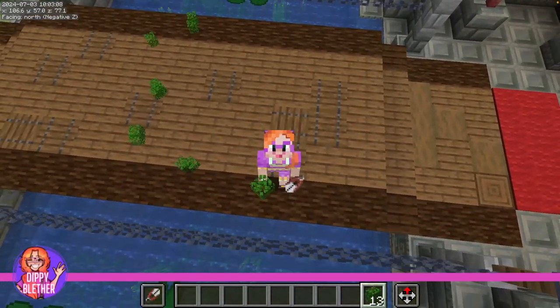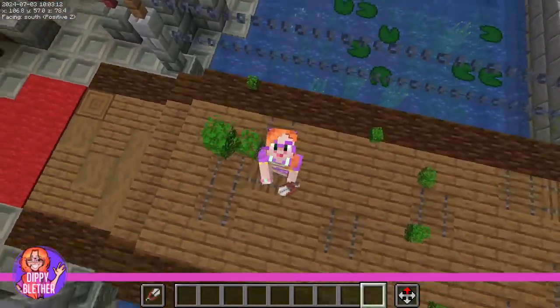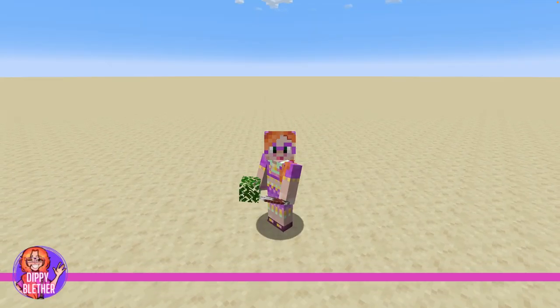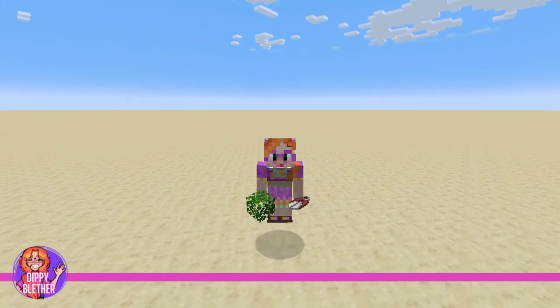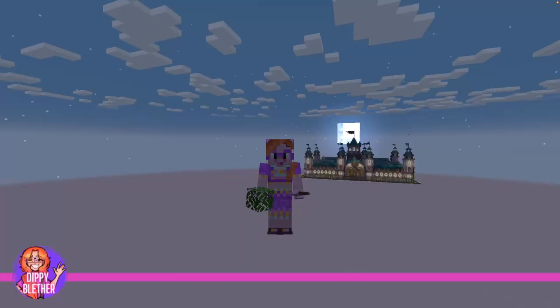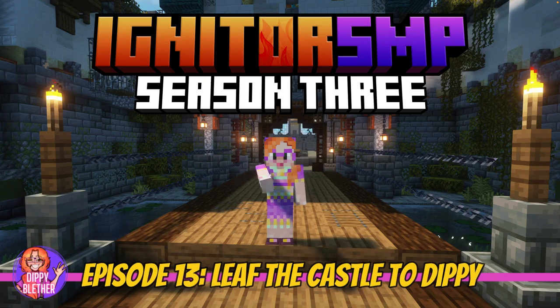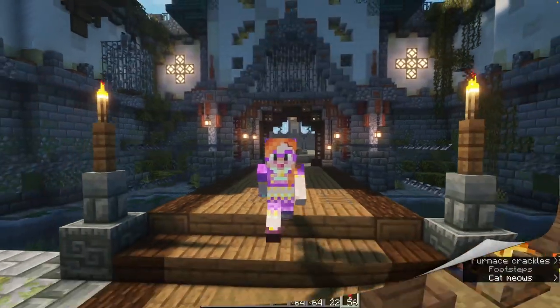When you're on Igniter SMP, you never know what's going to happen. One day I'm minding my own business chopping these lovely oak leaves, and the next thing I know I'm in a massive creative world designing a ginormous castle for Skunk Monkey. And when I say ginormous, I mean absolutely huge — just look at this. I'm Dippy Blether, this is episode 13 of Igniter SMP, and this is probably my favorite building ever.